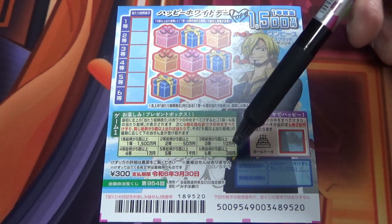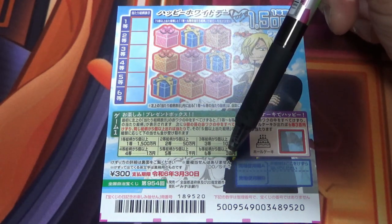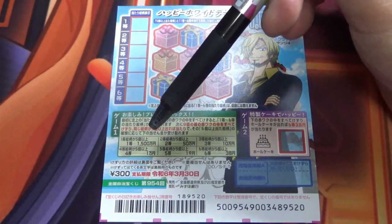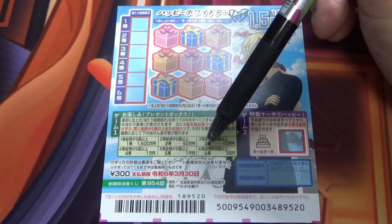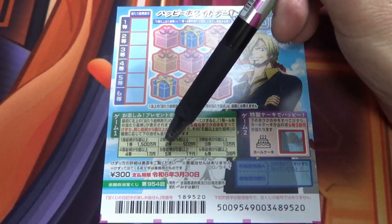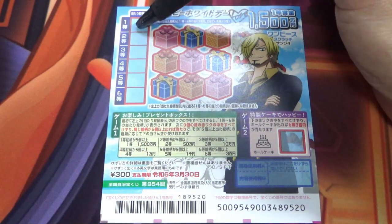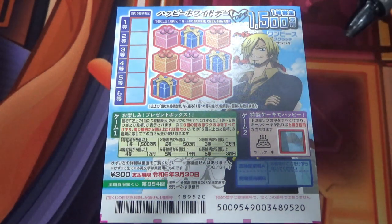Looking at the 6th prize, if you find 5 or more matching pictures, you win some byaku-en. For the 5th prize, if you find 5 or more matching pictures, you win some byaku-en. For the 4th prize, if you find 5 or more matching pictures, you win some byaku-en. Same for 3rd, 2nd, and 1st prize — each requires 5 or more matching pictures to win. I don't know what pictures they're talking about right now, but that's what they mean.